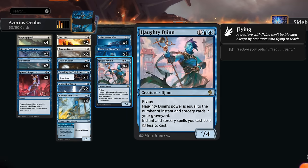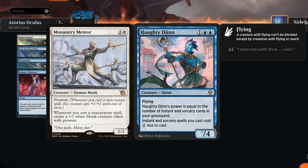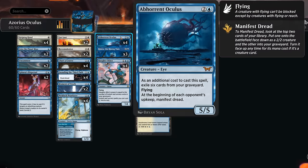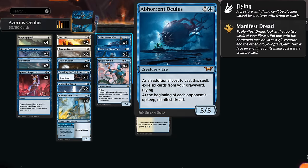Rounding out the deck we've got Haughty Djinn as another creature we're interested in either casting or reanimating cheaply, giving our other instant and sorcery spells a one-mana discount. I also tried out Monastery Mentor in this slot in the past, but Haughty Djinn is quite powerful, especially if you've got a build with lots of two-mana instants and sorceries. Djinn also becomes larger the more instants and sorceries we have in the graveyard.